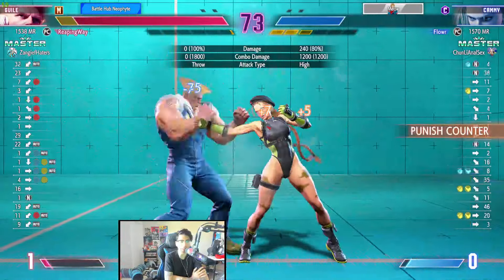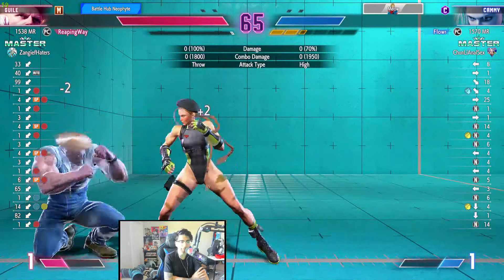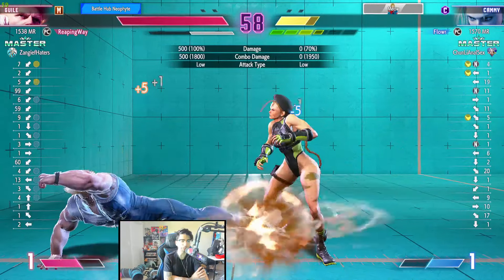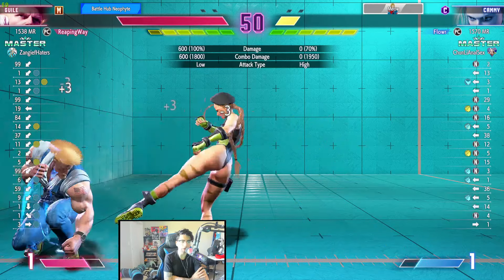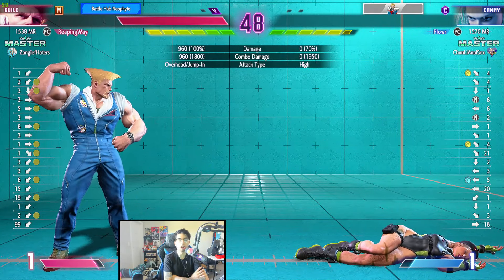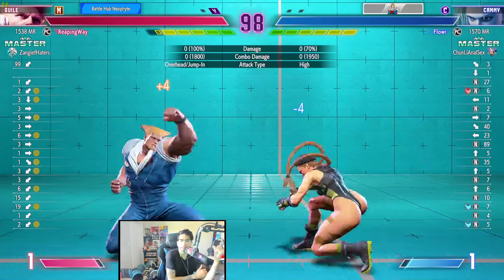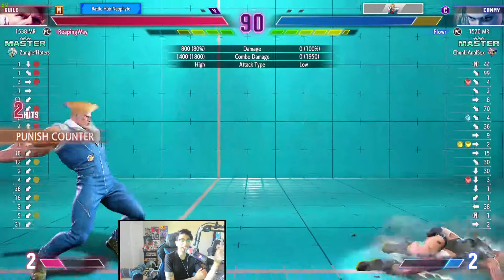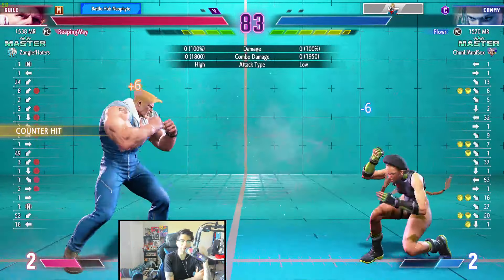The boom puts you right back where Guile wants you. He's probably trying to bait a DP. Good spin knuckle by Cammy. Cammy should win this matchup because she has an anti-projectile tool, but if you use it when he doesn't throw a projectile, you're in trouble. The one thing I'll say about Reaping Away is his DPs are on point. Okay, Cammy just lets go.